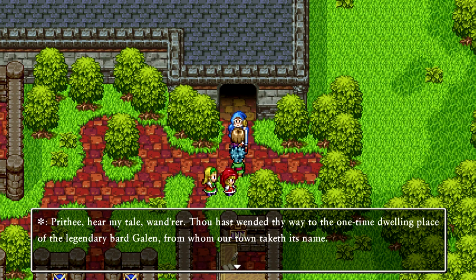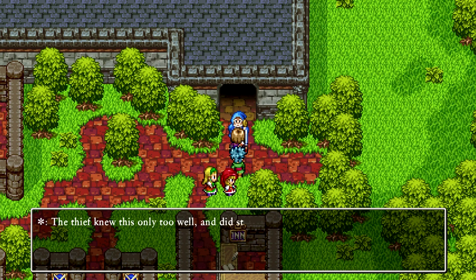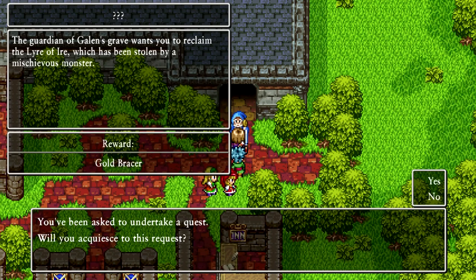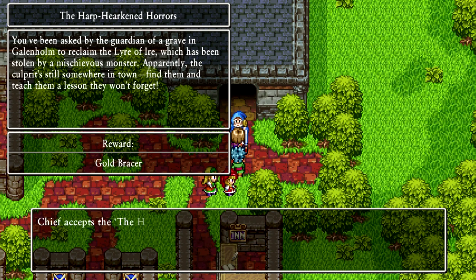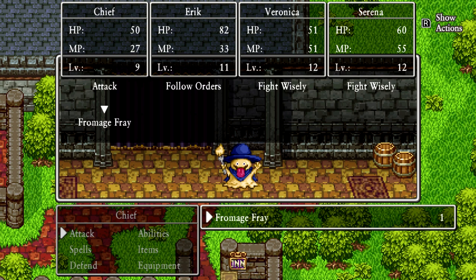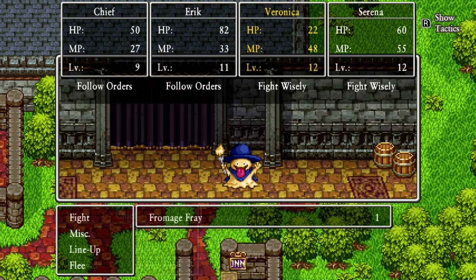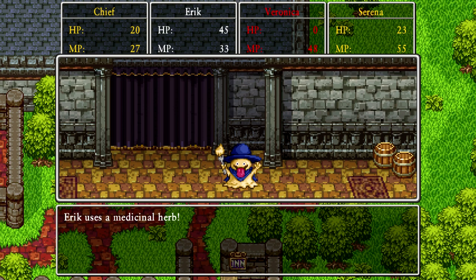A Fromage Fray appears — he's cheese-themed. He really hurt Veronica badly. Using a medicinal herb on Veronica. We're also dragging a coffin around. Let's run away from this guy — he's really tough. Veronica pepped up, but she's just delaying the inevitable. She's dead. This is way too difficult for us right now — his attacks are much tougher than I thought. We just got killed.